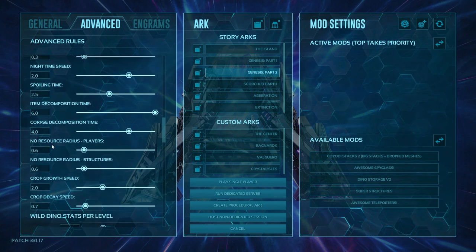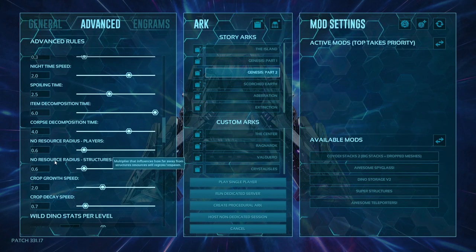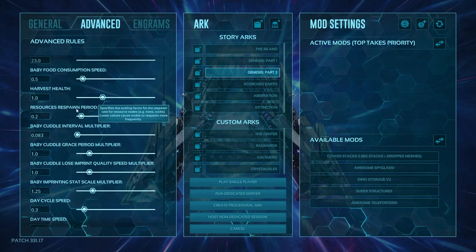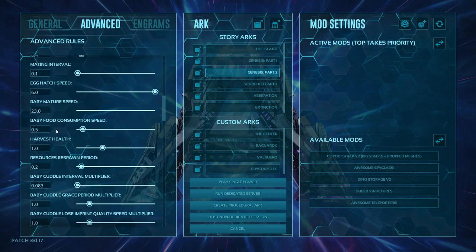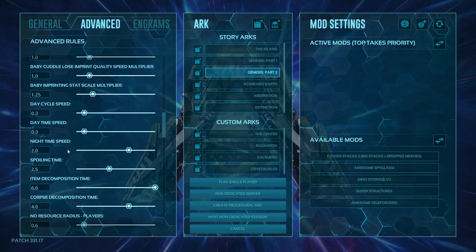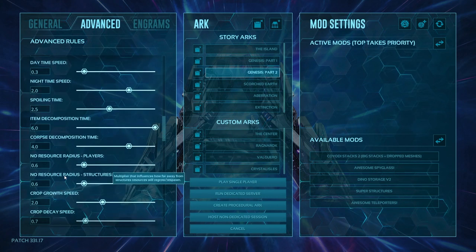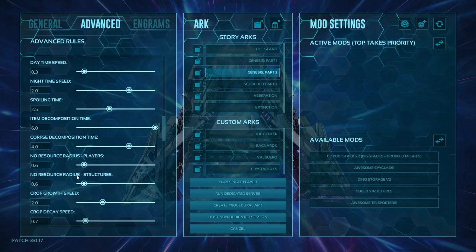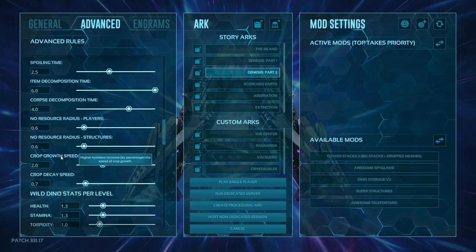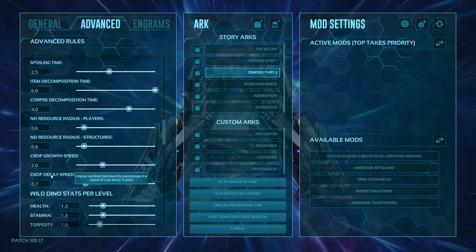Structure prevention resource radius multiplier is the base number for how far resources must be from a structure, and the structures radius for resources is how much it multiplies out to allow resources to grow closer. One setting is for players, one is for structures — determining how far you have to be away for resources to respawn. Crop growth speed is how fast your crops grow. Crop decay speed is how fast crops go away.